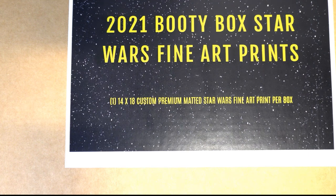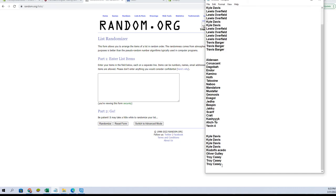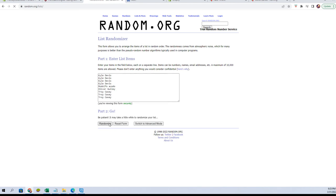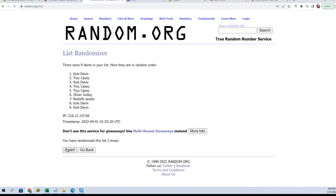We are good to go. This is the 2021 Booty Box Star Wars Fine Art Prints Quest Series, and this is number 141. Good luck everybody. I've got Troy down to Travis. We've got full spots — two, four, six, eight, ten, twelve, fourteen, sixteen. Let's add four here from our Phillarus old school. This is the top four after seven.